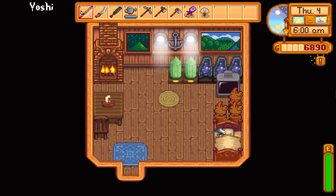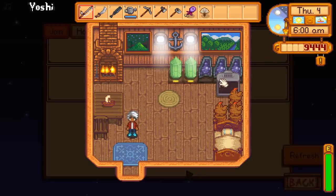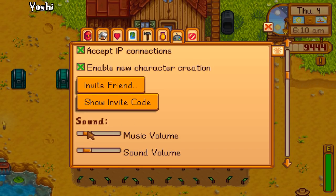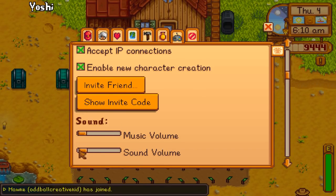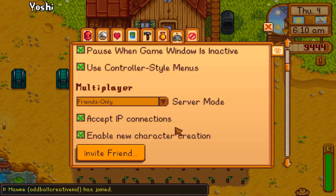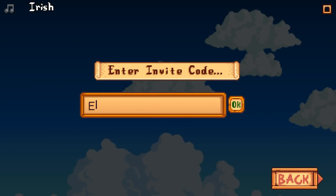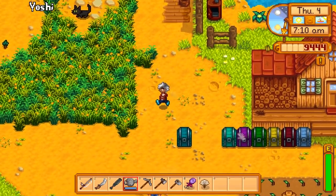It was really fun, and we're going to pick up from there. Yoshi is pulling up the invite code, which is found under Multiplayer in the options tab. It has two options: invite friend or show invite code. Using the Steam friends invite is way easier — you just click invite friend and they hop on. If you don't have them added on Steam, the code is another option.